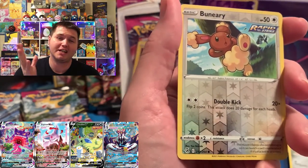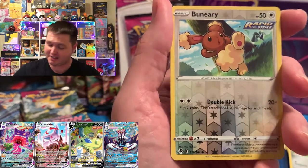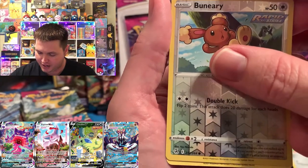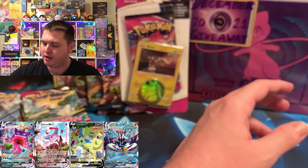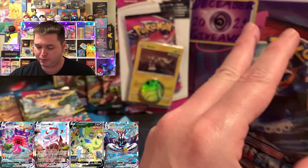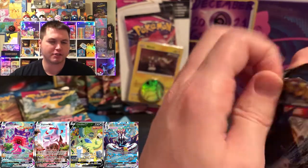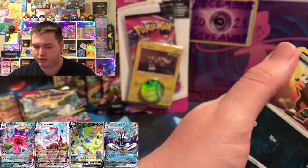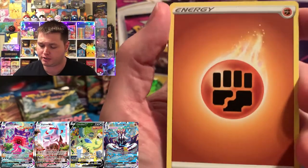We did get some awesome pulls in round one — we pulled an alternate art in each of these sets. Battle Styles took away the victory and got one round under its belt. These first two packs from Fusion Strike are going to be the loose ones from a Build and Battle Stadium because I ran out of single boosters and promo ones.